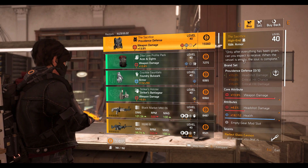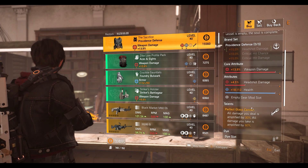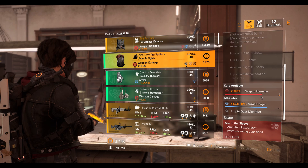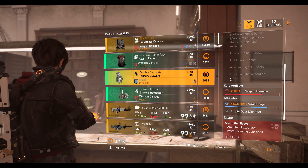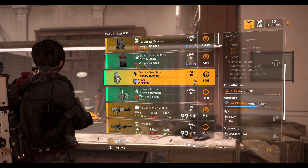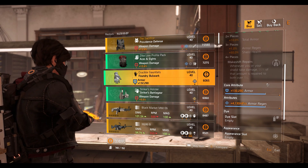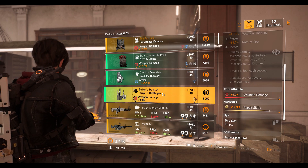If you're a new player, definitely don't run this as your first build — you'll be very annoyed and die a lot. Next we have an Aces & Eights backpack with 10.8% weapon damage and 4,235 armor regen. Foundry Bulwark gloves with 132,290 armor and 4,130 armor regen — very decent.